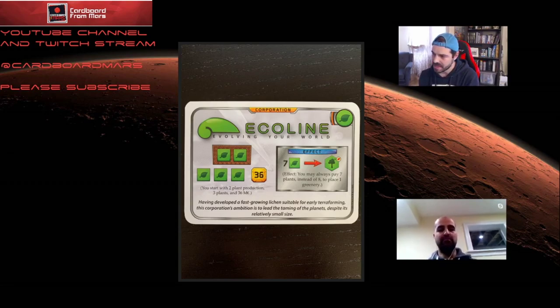With Ecoline, that effect is good. Going from eight to seven, you'd think a reduction of just one plant wouldn't be that consequential, but it actually ends up being a big deal. And since you start with two plant production, you're able to get your plants going pretty quickly. That one fewer plant needed can often make the difference — it's like a 13% reduction, which is pretty significant.